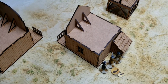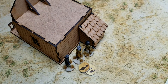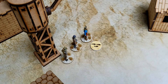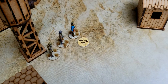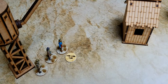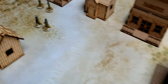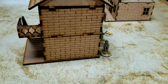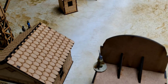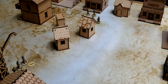Turn one is over — no shots fired, just lots of movement. On the outlaw side, the boss man and his entourage ran up and tucked behind a little extension of a building, staying out of fire. The gunslinger and his mini posse ran up towards the middle for advantageous shots since we're a short-ranged crew. The repeater guy moved up behind the billboard for cover, hoping for some shots in turn two.